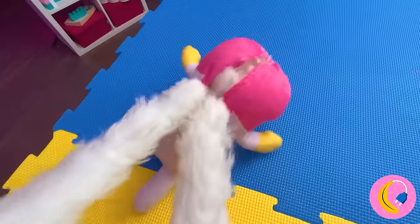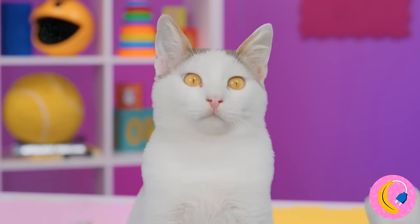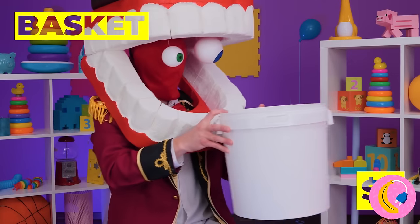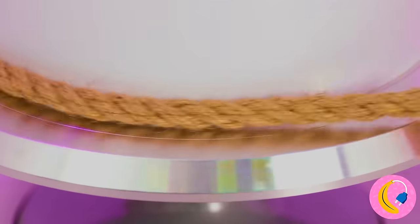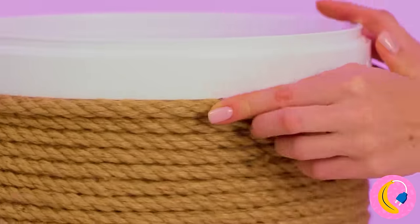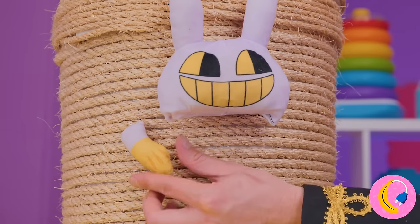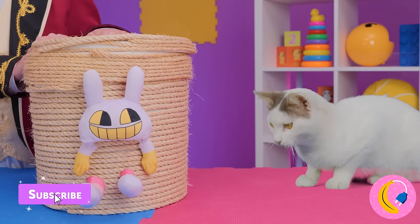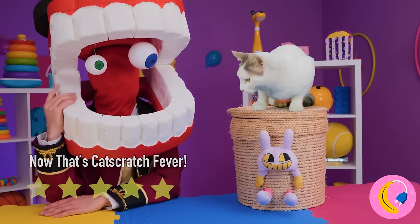Don't play rough, Jax - he's really a softy. Pomni's got some powerful paws. This bucket will come in handy in more than one way - add some glue and cover with twine. Once it's covered, add a lid on top. We didn't forget about you, Jax. Here Pomni, give those claws a real workout.